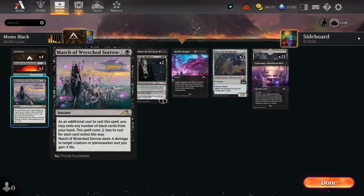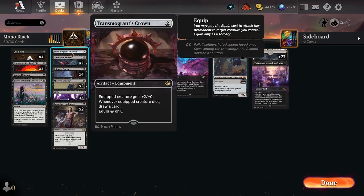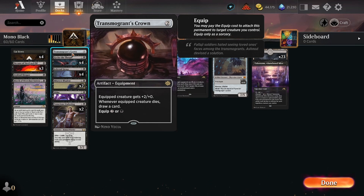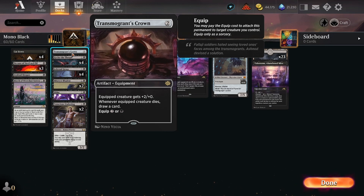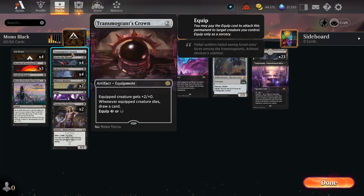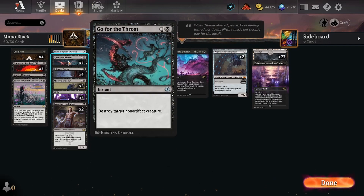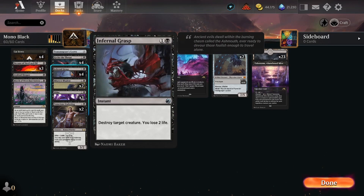I have one copy of the Evolved Sleeper, one copy of March of Wretched Sorrow, and in the two-drops we also have the Transmogrant's Crown. It's a card I personally think is a great addition, because in this deck you pay one black mana and then your creature becomes something that even if it gets removed it still replaces itself because of the card draw from the Transmogrant's Crown. We have quite a few lifelink creatures in this deck so the plus two plus zero also matters. Then we have some removal spells - Go for the Throat and Infernal Grasp. I personally run four copies each simply because I don't have that many rare creature copies, so I try to rely on more creature removal to handle the early game.